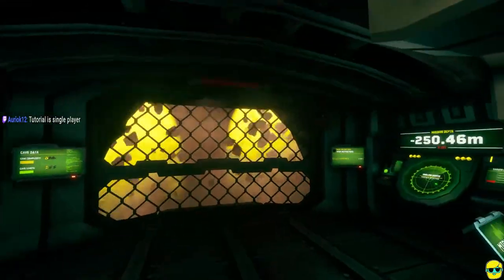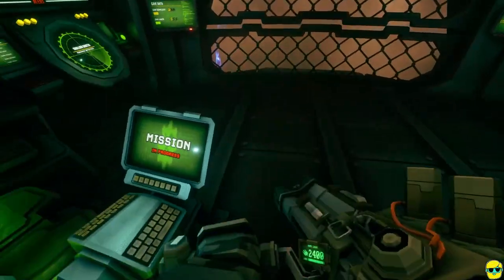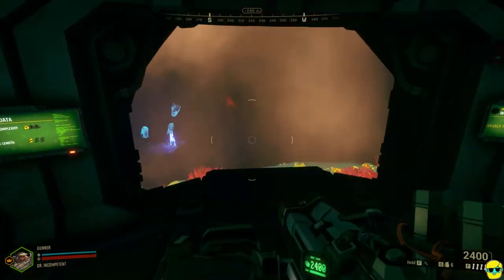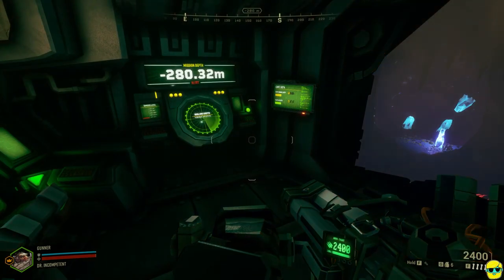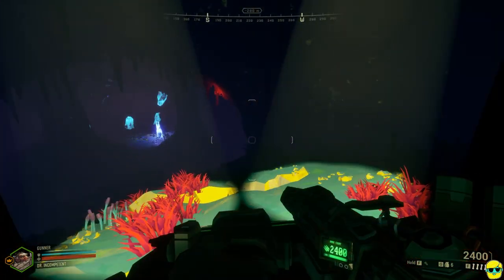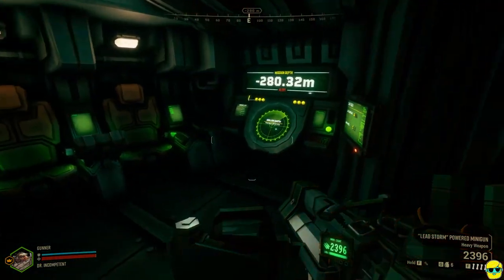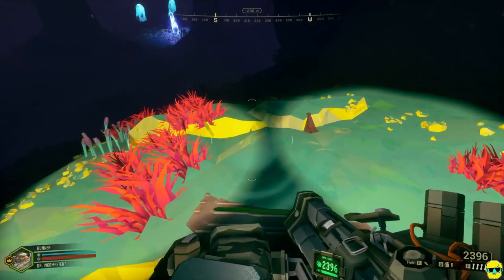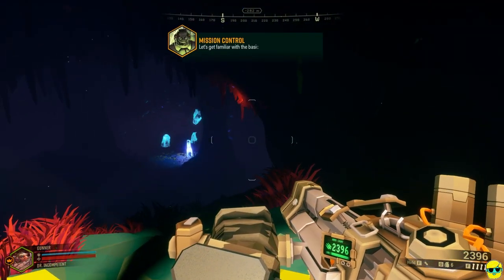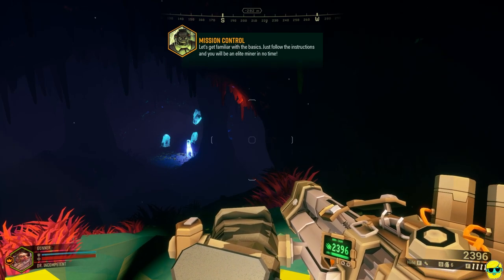Alright, here we are. A mission is in progress. Looks like I'm in a mining elevator or something. I need to check my gear. This looks like an FPS. I have a gun and a mining pick. Let's get familiar with the basics — just follow the instructions and you'll be an elite miner in no time. I want to be an elite miner.